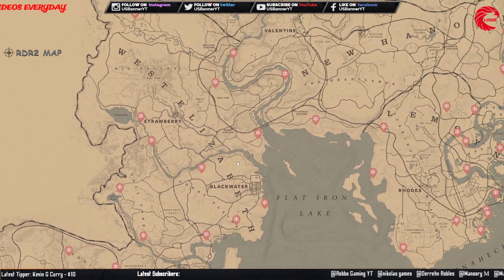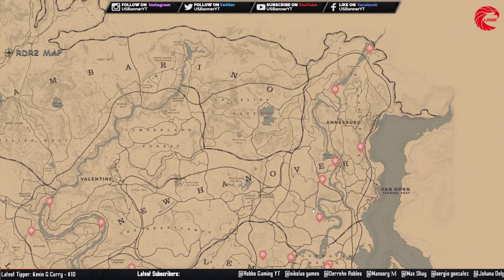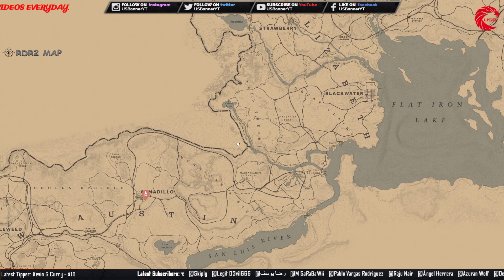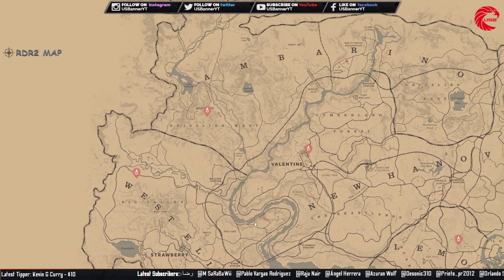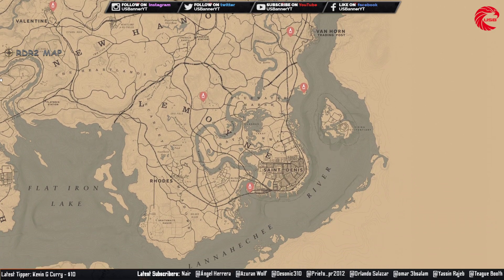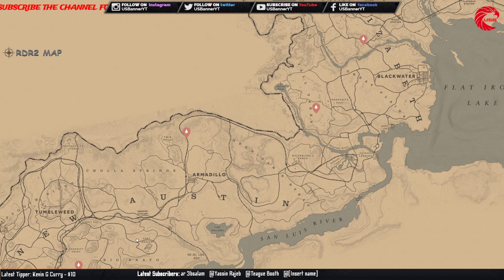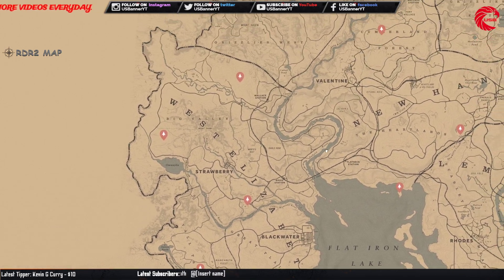The Antique Alcohol Bottle — you can use them yourself or sell to Madame Nazar for $160 for the full set. Here are all the locations for today, 19 June. The Arrowhead set — you can sell to Madame Nazar for $289. Here are the locations for 19 June.